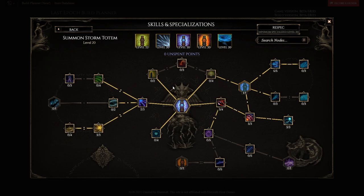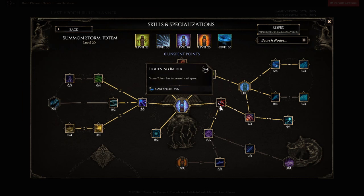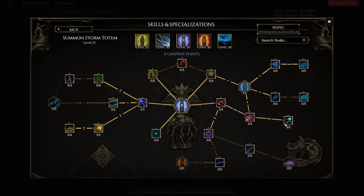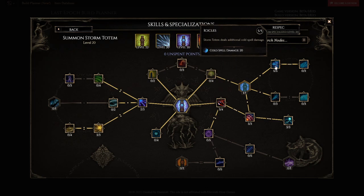For storm totem, this is where all your damage comes from. He takes 2 points into shock chance, 3 points into hit damage against shocked enemies for single target, 3 points into cast speed travel, 3 points into base critical strike chance so your storm totem is always critting, 3 points into crit multi, 1 point into the blizzard for the chills and AOE damage, and 5 points into spell cold damage for even more flat damage — since adaptive damage is very hard to get for totems, this is a very strong node.